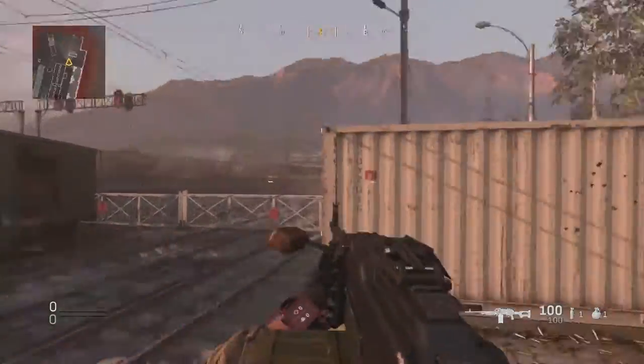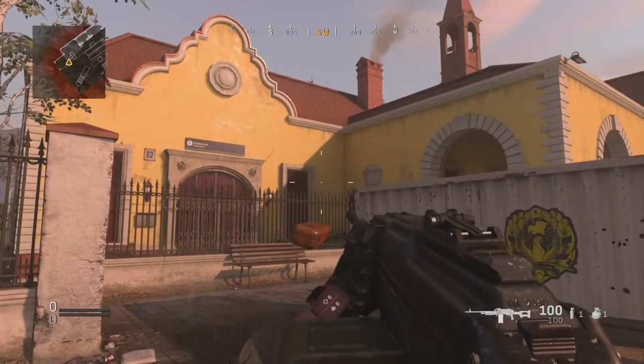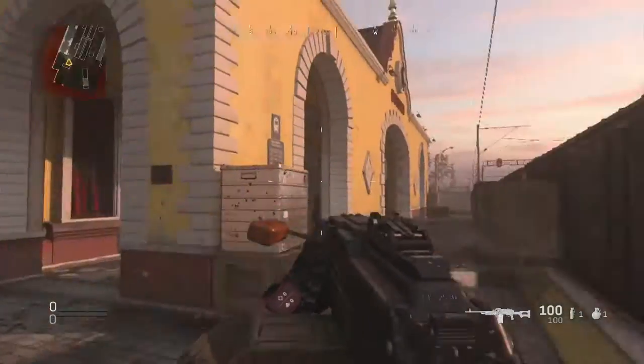There is an easter egg on this map which I've just found out about. You want to come to this side of the map and essentially shoot these off the wall — that, that, and that — and it's the same as these two over on that side.